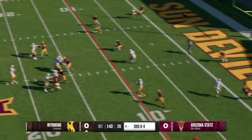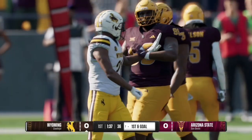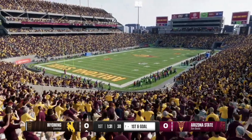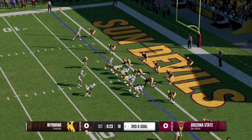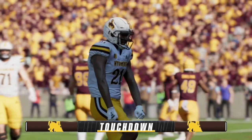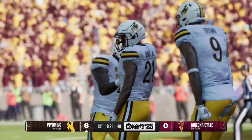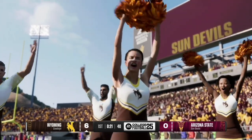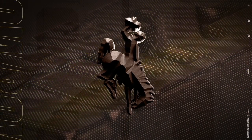Here on third and four, the stadium pulse meter is at the very max and the pass is completed to number 21 for a first down, setting up Wyoming at the seven yard line with 1:30 left in the first quarter. On third and goal, they have a man in motion — it's a jet touch pass and number 21, the running back, gets into the end zone. That is Durr Jr. who puts up the first points of the game as Wyoming take a 7-0 lead over Arizona State.